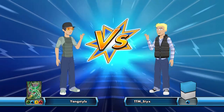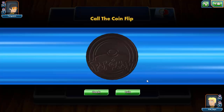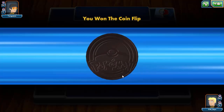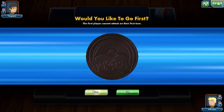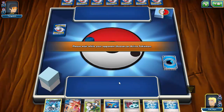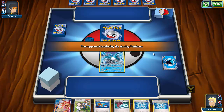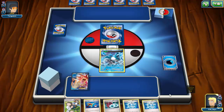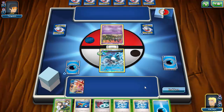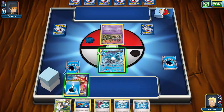Alright, we've found another match against a deck running just about all the types. We do win the coin flip this time, so we go first. We get an Articuno and a Gyarados to start — not exactly what we want but workable. This looks like a Trubbish start, so probably a Garbodor deck.